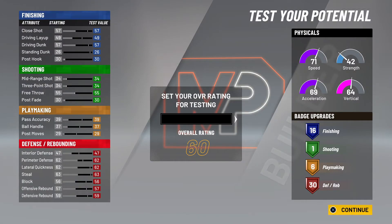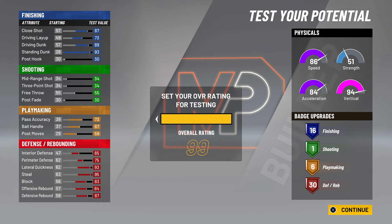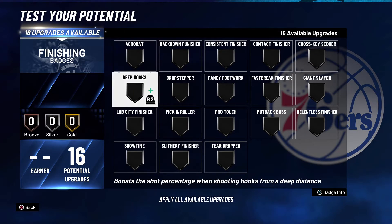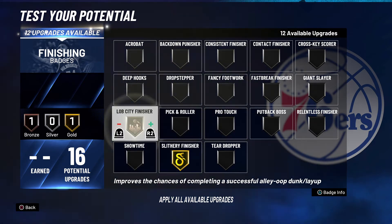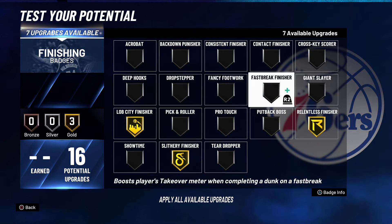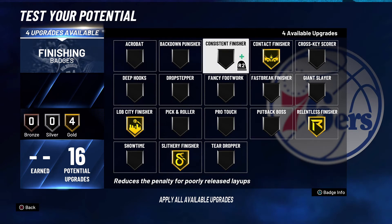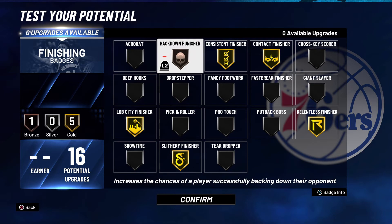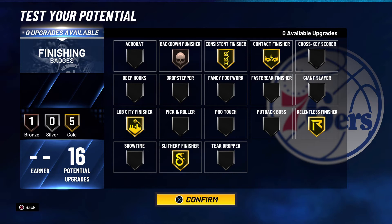Let's go ahead and test the build out. I'm going to show you the badges this build is going to be working with, because these badges are something serious. We're going to kick it off with the finisher badges — we have 16 of them to use. First, slithery finisher on gold. We're going with lob city on gold, contact finisher on gold. Got to go with consistent finisher because you want to be able to hit those more questionable shots in the paint. And we're going to put put-back on bronze. This build doesn't have a lot of strength, but it will still be able to bang down there with the centers.